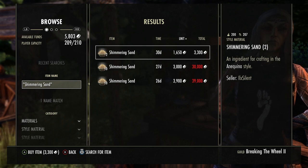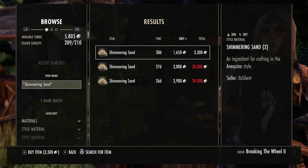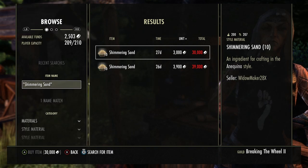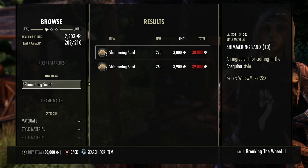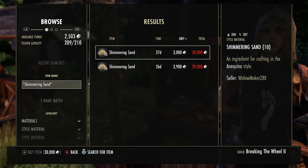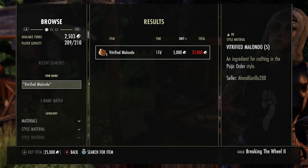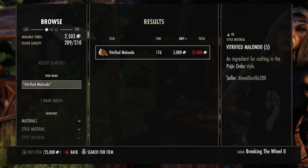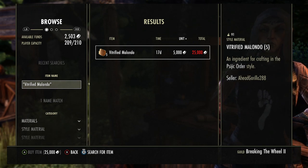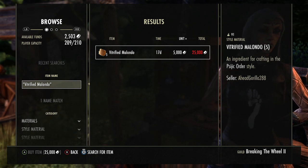Shimmering sand is 1,670 right now — normally they sell for about 3,000. This guy's selling it for 1,650, so I'm going to buy it just to cut the market out. Shimmering sand for 3,000 — I made a lot of money with those doing dragons in Northern Elsweyr on six characters a day. At the time they were going for 4,000, now they're only 3,000. People love Elsweyr furniture. Vitrified Malondo — I have 91 of those. We built a lot of stuff with those for the house. They're 5,000 each from Summerset doing the quests. You could drop it down to 4,000 and make some quick cash.